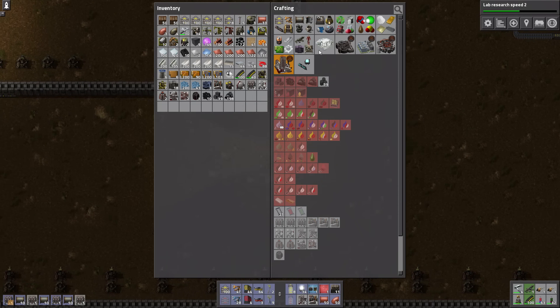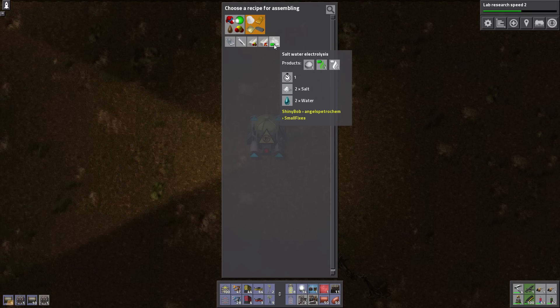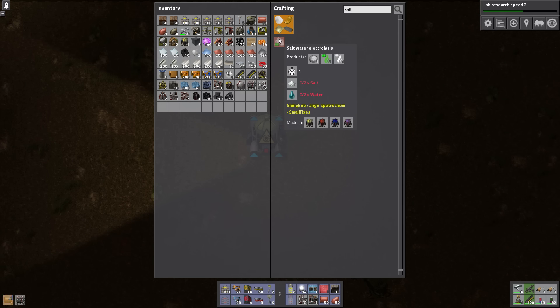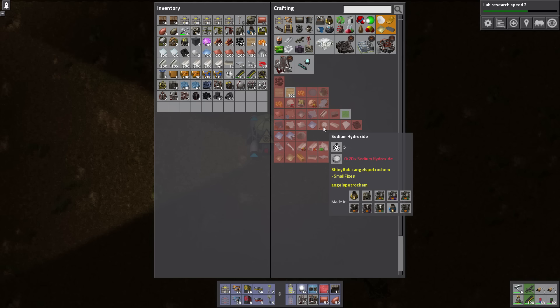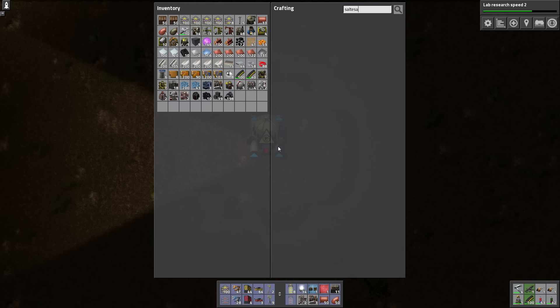I think it's made in an electrolyzer Mark II, but it's probably makeable in these electrolyzers as well. We can do salt water electrolysis — this is a Bob's thing, I think. Requires you to use salt. Wait — sodium hydroxide is made from 20x sodium hydroxide? That doesn't make sense. So you're telling me for the small price of 20 sodium hydroxide, I can have one sodium hydroxide. Nice. Now I'm looking for salt — I wanna make salt. Forget it, I'm gonna do it the other way.